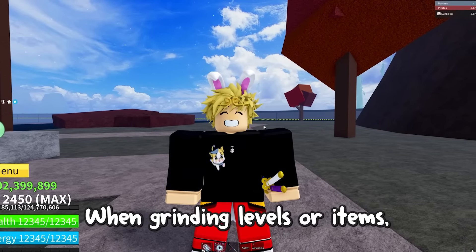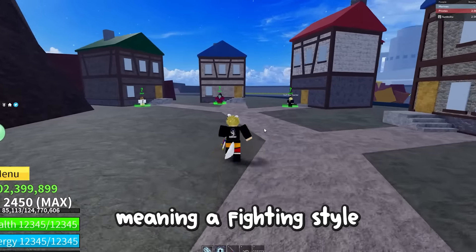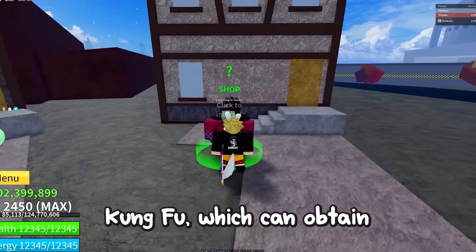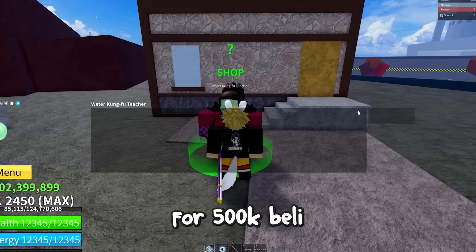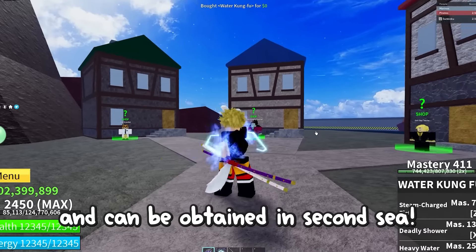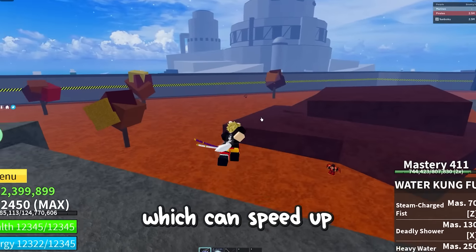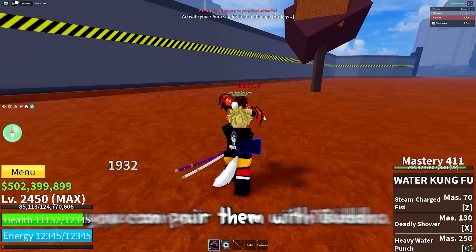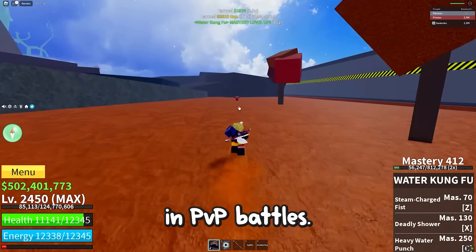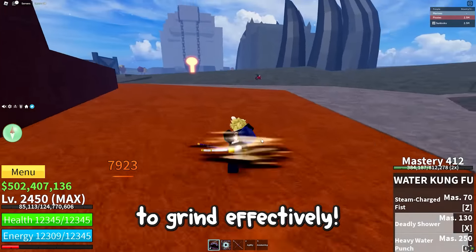Tip number 4: when grinding levels or items, it is always better to have a fast fighting style with quick attack speed. The two fastest ones are Water Kung Fu, which you can obtain for 500k Belly, and Sharkman Karate, which is the best one and can be obtained in the second sea. Both have really quick attack speed to speed up grinding. Since they have no end lag, you can pair them with Buddha Fruit to grind for fragments, kill bosses, or participate in PvP battles. I recommend unlocking both of these fighting styles.